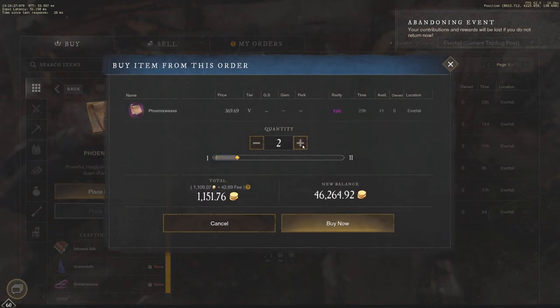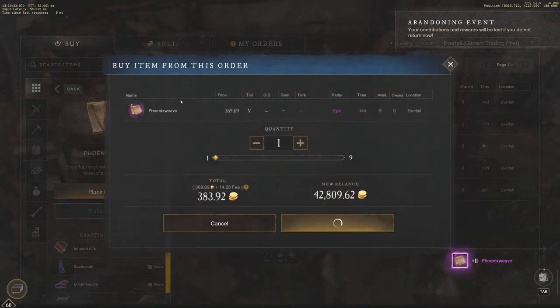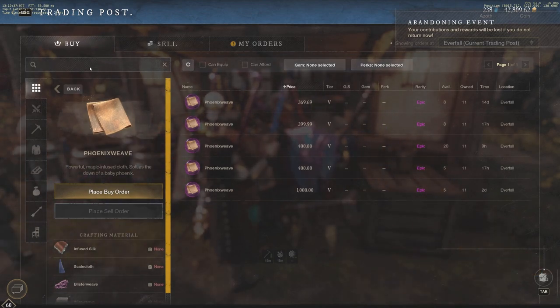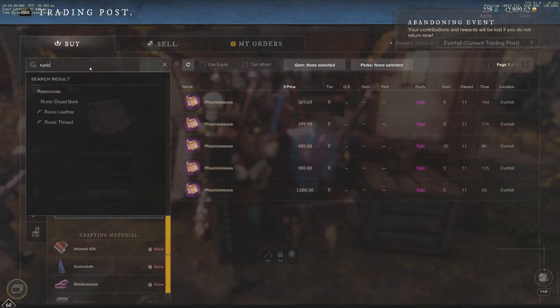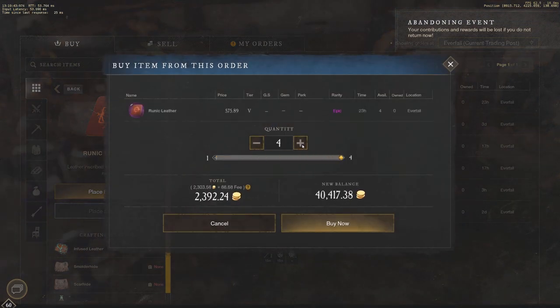Hey everyone, it's your buddy Graphic back with another video. Today we're going to be showing you guys what Phoenix Weave and Runic Leather go together to make. This is going to be some pretty crazy RNG crafting. We're going to be up in the 585 to 600 gear score range — some of the latest game armor in the game — going up to a 200 armorsmithing player in New World on my server.